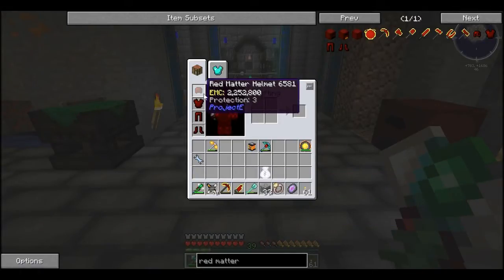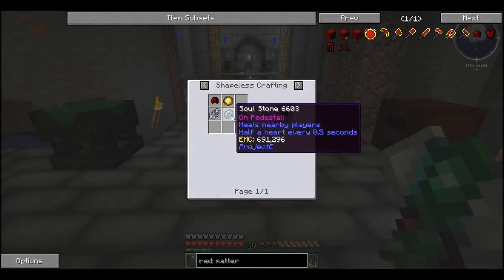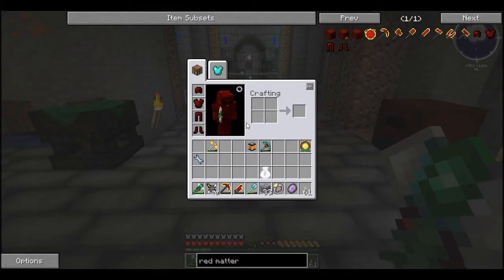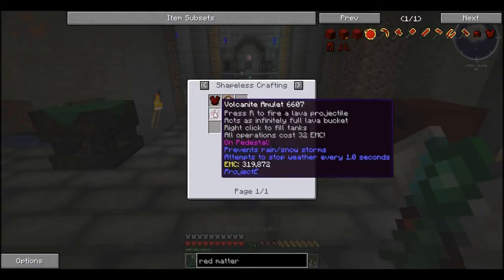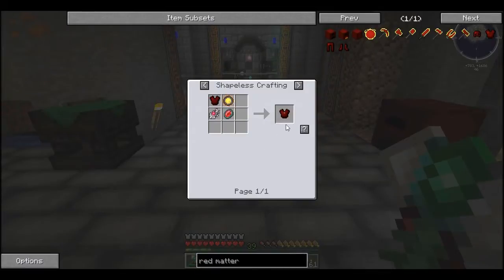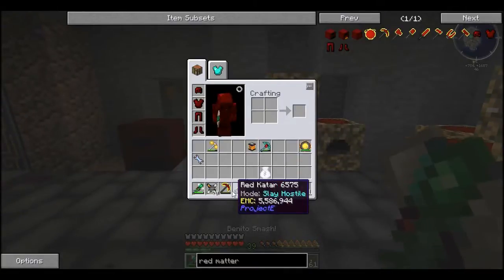I've got this really good red matter armor as well, which I can actually upgrade to include things like healing. But I don't want to do that in case it does some weird stuff — like I don't want to accidentally make lava and things like that. So that's why I haven't upgraded it. I've also obviously got my pickaxe and sword.